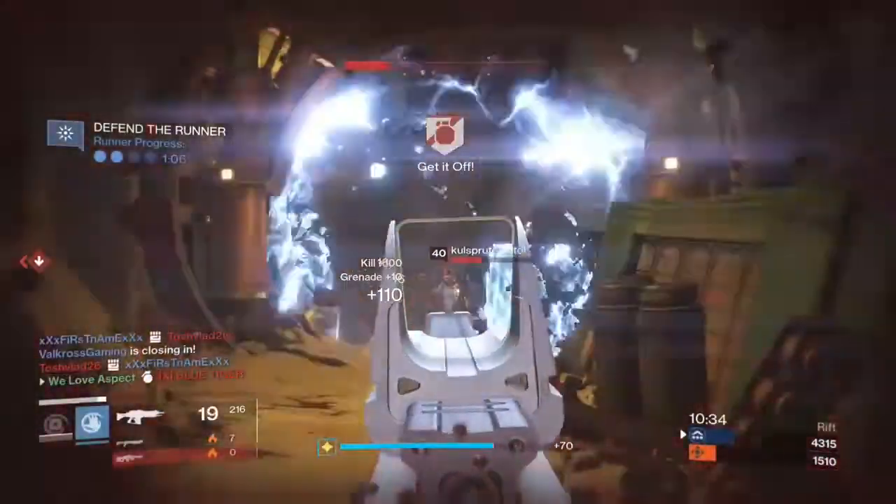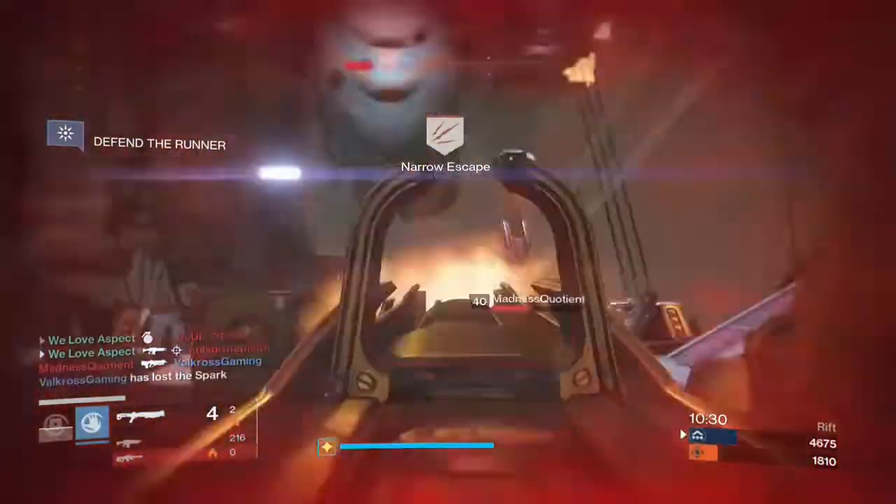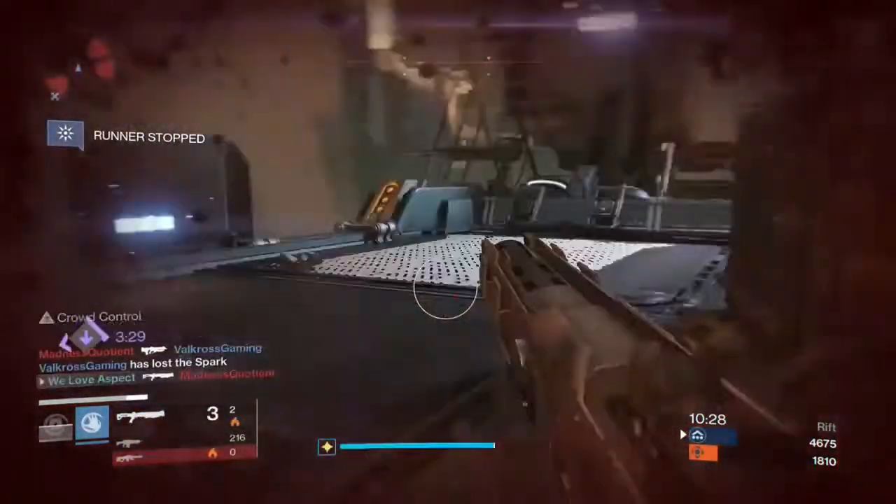That guy just spawned — instantly killed. I kill this guy, then get into a fight. I actually kill the next guy too but I run out of primary ammo, no time to reload, so I just go in and finish him off with a shotgun.